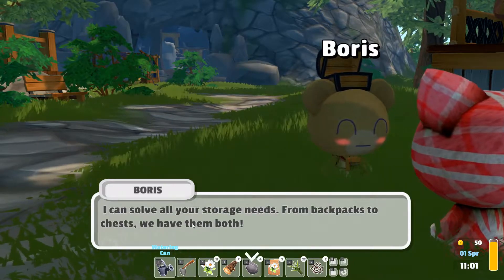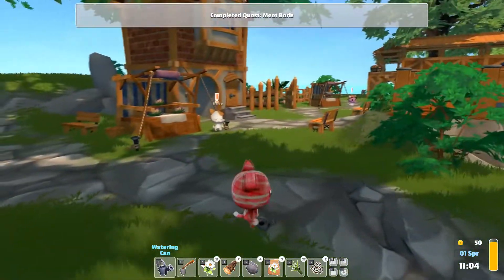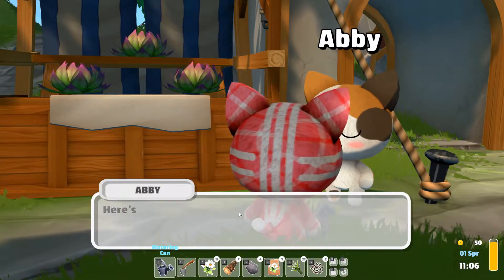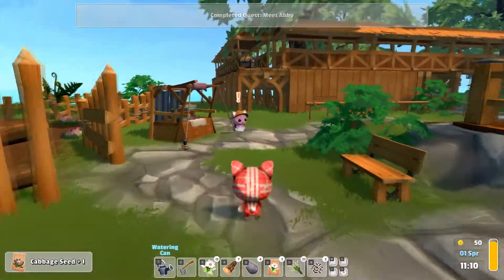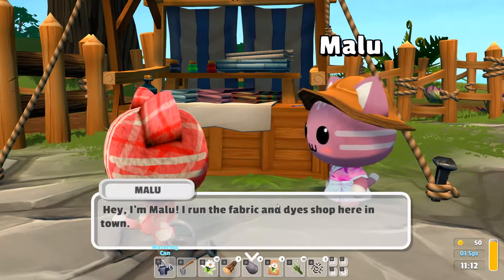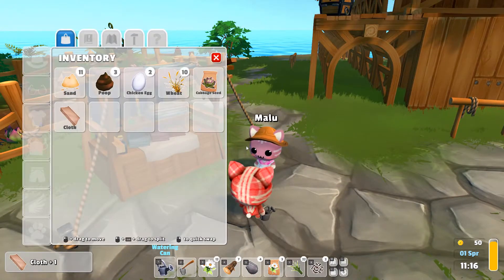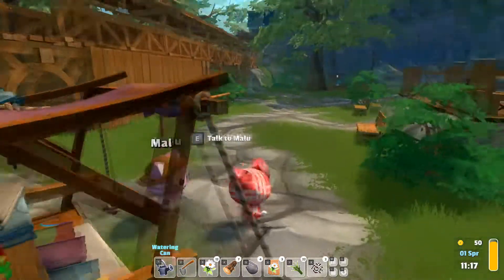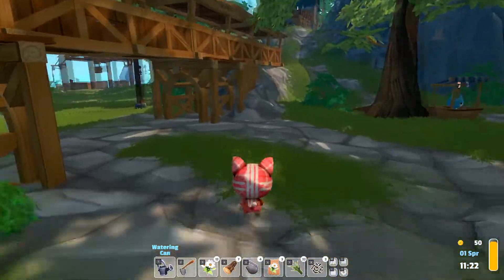I'm hoping there's going to be more guidance with some of the stuff, because one thing I noticed is you don't get any information about what things are useful for if you hover over them in the menu. "Hi, I'm Boris — my brother is Clovis, I can solve all your storage needs." "Hi, I'm Abby, I run the cabbage shop — all your cabbage needs!" "Hi Malou — I run the fabric and dye shop in town." Oh, I wonder if that means I can have different clothes! I bet I can fill these up — I want nice little outfits.